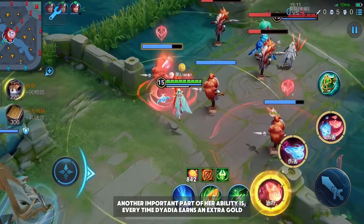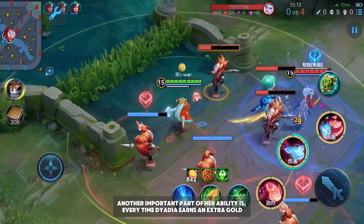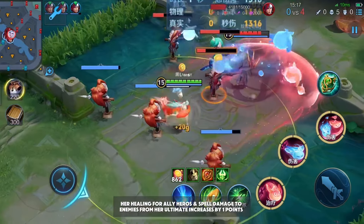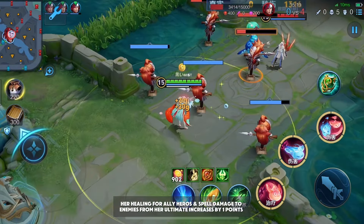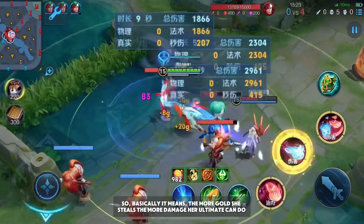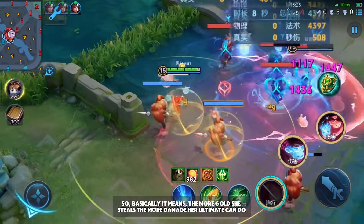Another important part of her kit: every time Dyadia earns an extra gold, her healing for ally heroes and spell damage to enemies from her ultimate increases by one point. Basically, the more gold she steals, the more damage her ultimate can do.